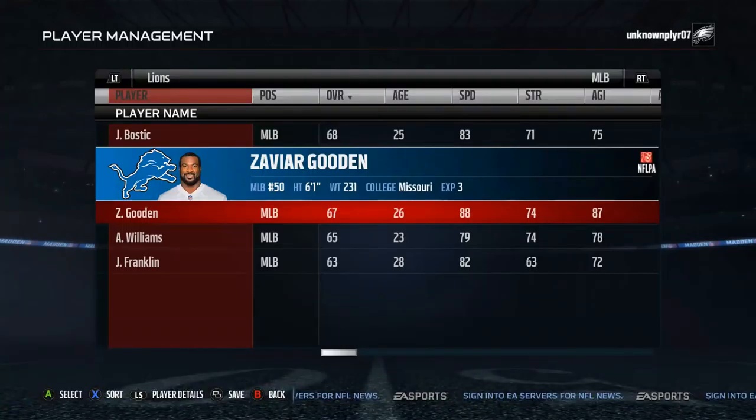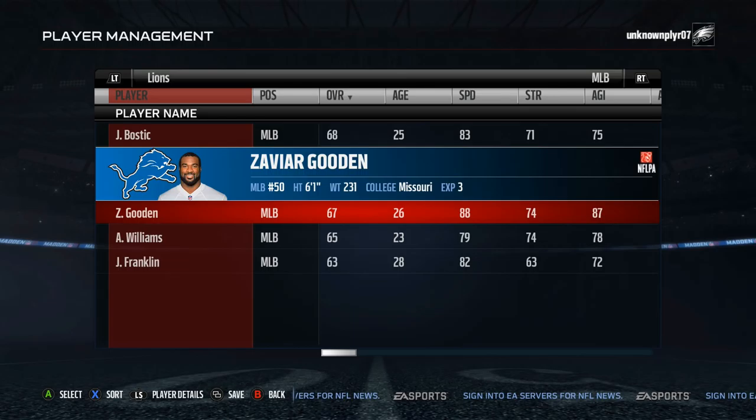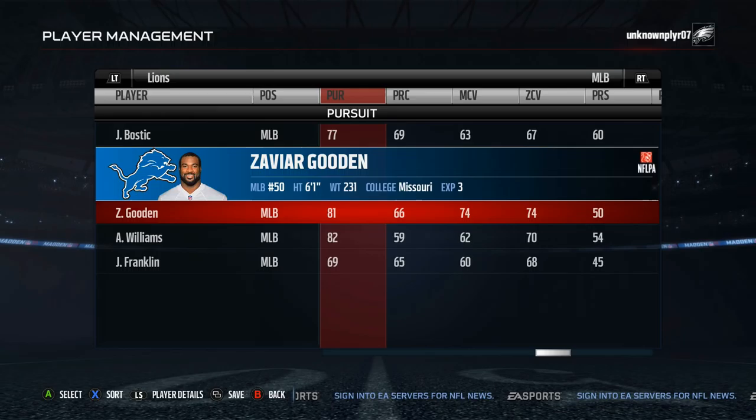The number five sleeper is Xavier Gooden. He has his own wing in my Madden Players Hall of Fame. There are those guys that are just easy to control — they play smooth — and Gooden has been one of those guys for me the last three years. He has 88 speed and 91 acceleration, so he can cover the majority of players on offense. Along with 87 hit power, Gooden is just fun to run around with and cause damage.